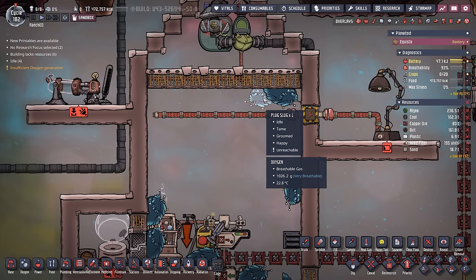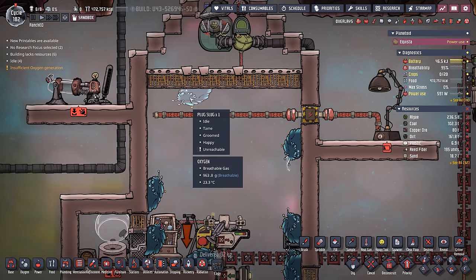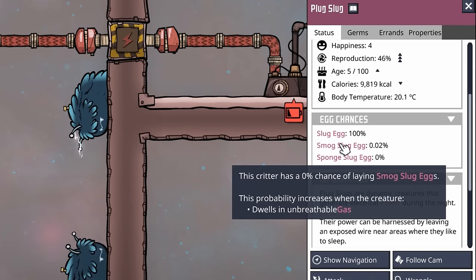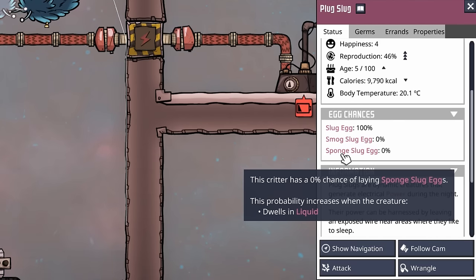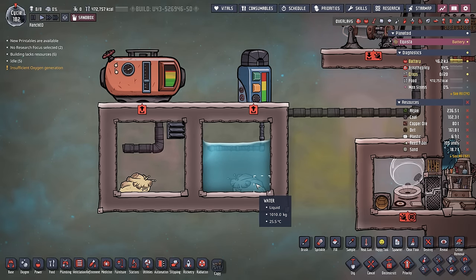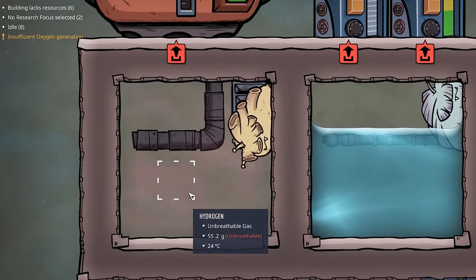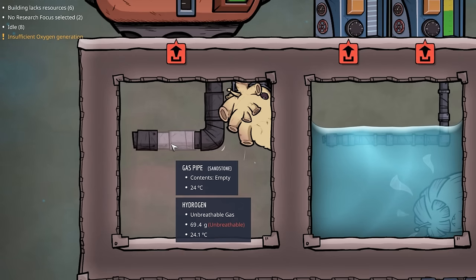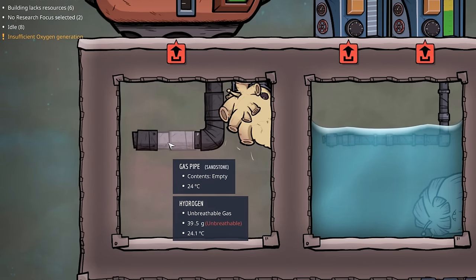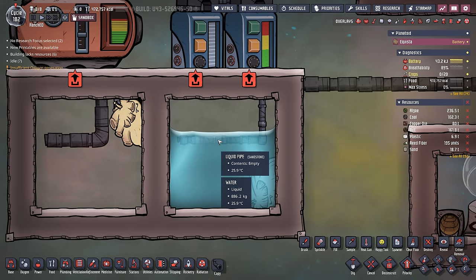Whenever a plug slug is in an unbreathable atmosphere, such as the hydrogen they produce after eating, their chances to lay a smog slug egg increase. Likewise, if they're dwelling in liquid, their chance to lay a sponge slug egg increases. The smog slug absorbs unbreathable gases during the day and deposits them into a gas pipe at night. The sponge slug absorbs liquids and then deposits them in a liquid pipe.